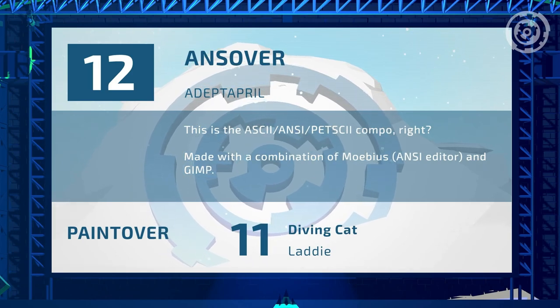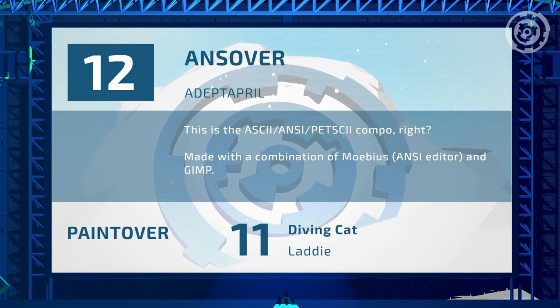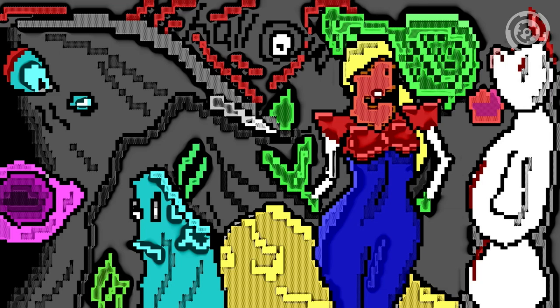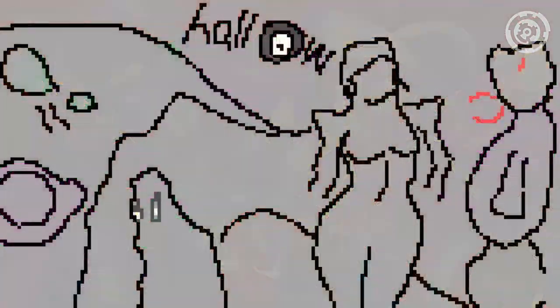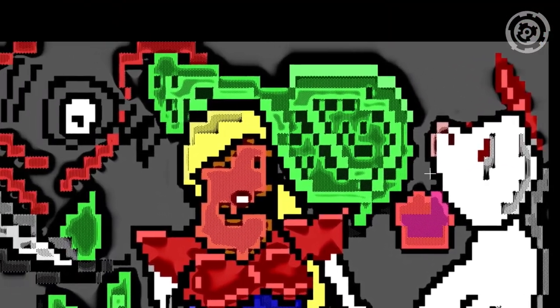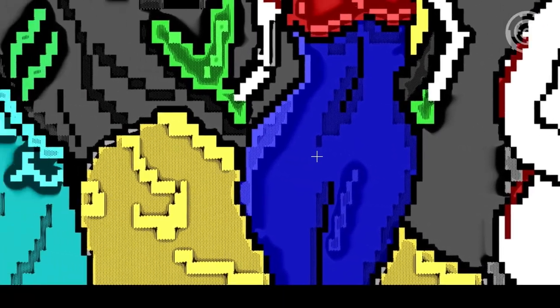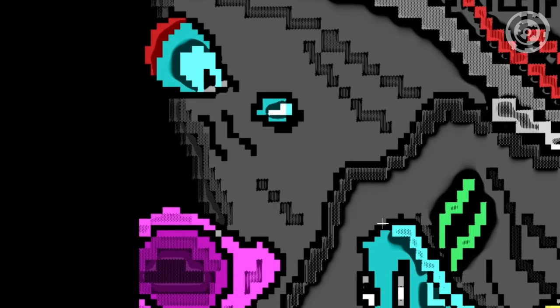Entry number twelve: 'And Server' by Adept April. I'm fascinated with this one — I don't know how it's going to work. Normally we do not allow this because people get very upset when someone has modified a picture rather than drawn it by hand. But this is a very interesting approach. This is antsy — some people consider antsy to be very low-res pixel art, and then you get pictures that just destroy that notion.